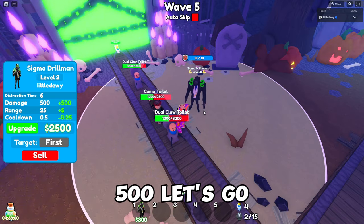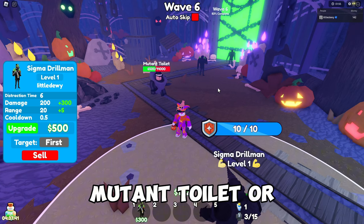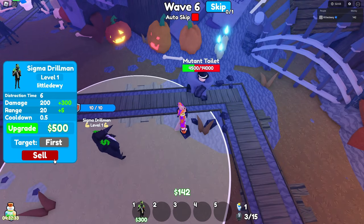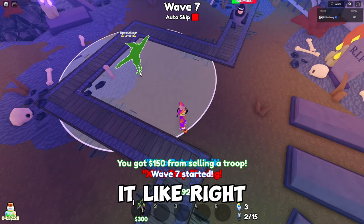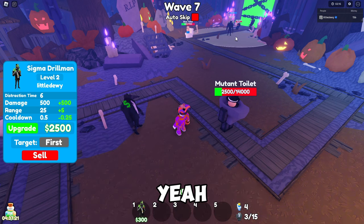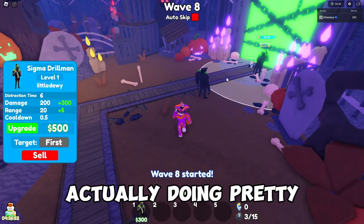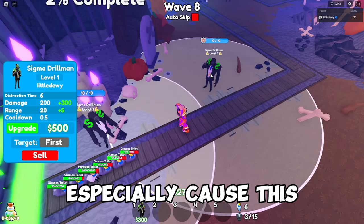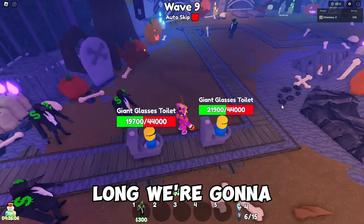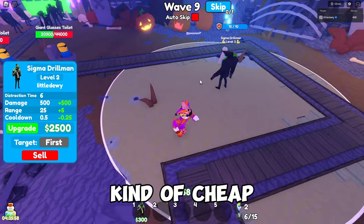We have 500, let's upgrade. Toilets are starting to get through, so it's good to have a backup. A mutant toilet just passed by — the Sigma Drill Man is on it. I moved him to get the full coverage around the path, and upgraded him for more damage. We're doing pretty good for only one unit, but there's a giant glasses toilet coming and this mode is 50 waves long.